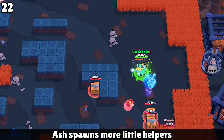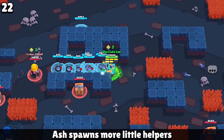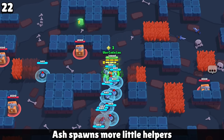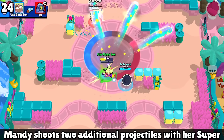Ash is going to summon a lot of little rats whenever he uses his super, and you can keep cycling those supers — so single-shot brawlers, watch out. Lola spawns an additional ego with her super. For Mandy, whenever she fires off a super, it's actually three supers in one. Hank's is pretty interesting because whenever he gets hit, he fires off his super, so when you get brawlers like Rico or Pam firing lots of little projectiles, that super is just nonstop going crazy.